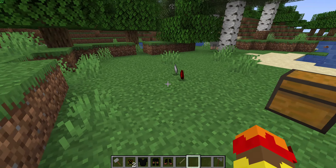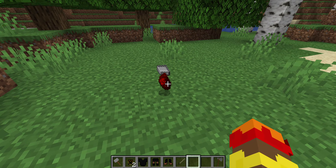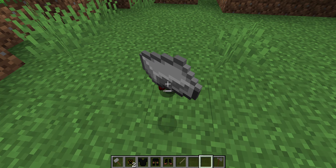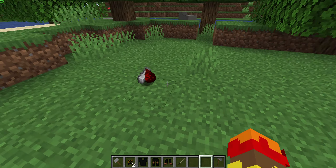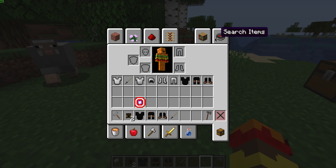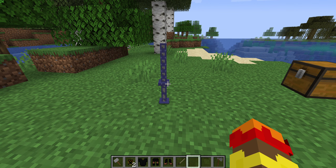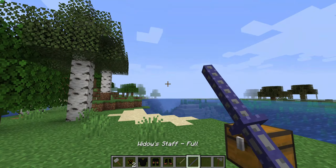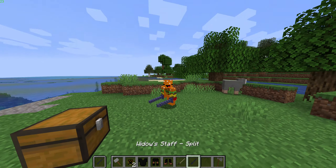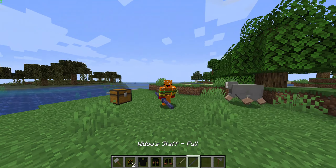Put the ingredients on the ground — this one takes a little while for some reason. You have to place them right next to each other. The recipe uses two iron. I'll put one more extra iron in and there we go — now we have the full Black Widow staff.